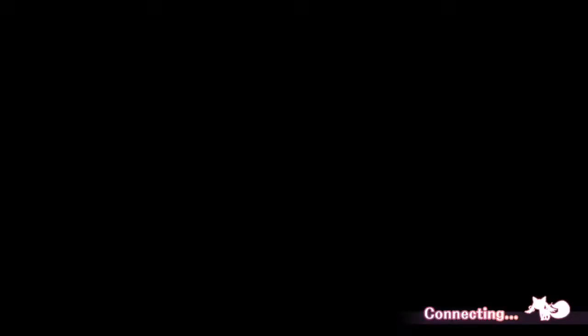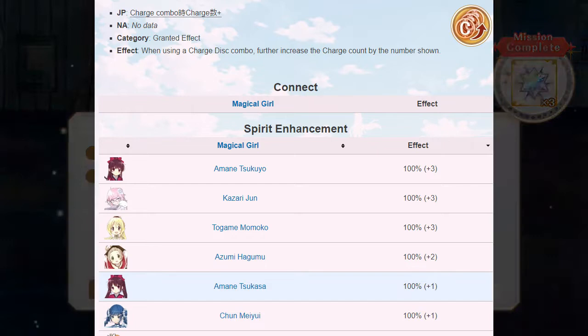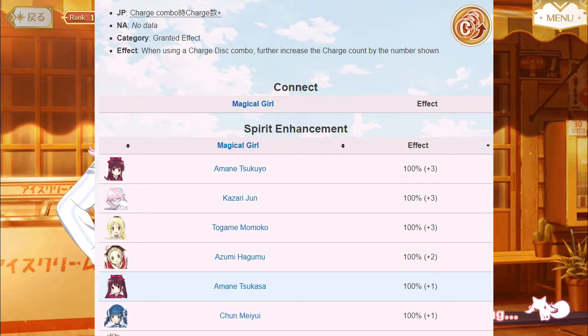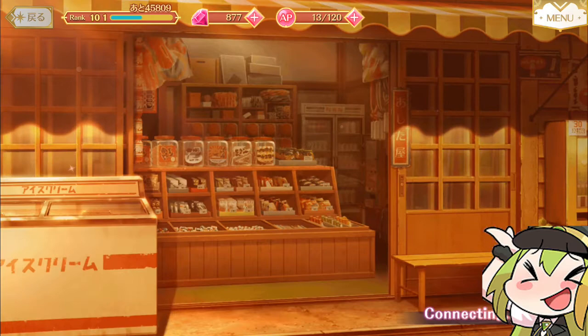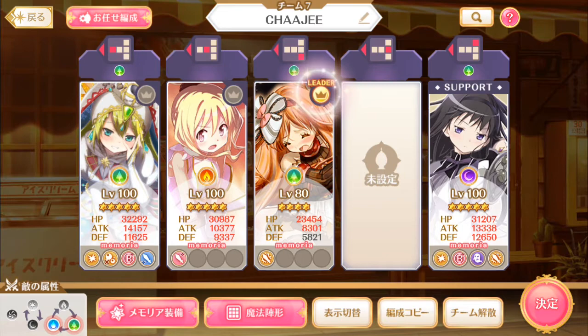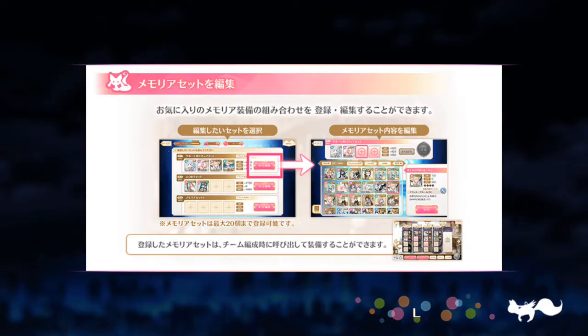Charge Combo Plus is another ability added to try and buff charge. You know how if you get a charge combo, you get a bonus plus 5 to your charge count instead of 3? C Combo Plus adds additional charge points when you get a charge combo. For example, if you get a charge combo with Jun on the team, you get plus 8 instead of plus 5 to your charge count. It used to be that only the highest bonus applied, so if you also had CC plus 1 on your team, it would be overwritten. But along with Jun's release, they've updated the ability to allow it to stack! They even announced a new event type where using Charge would give you an advantage, and Jun's release is surely no coincidence.